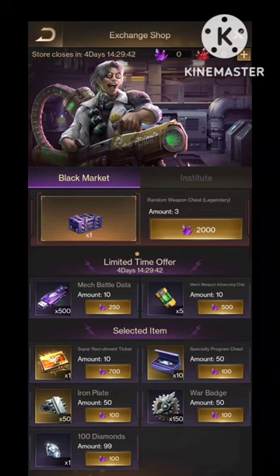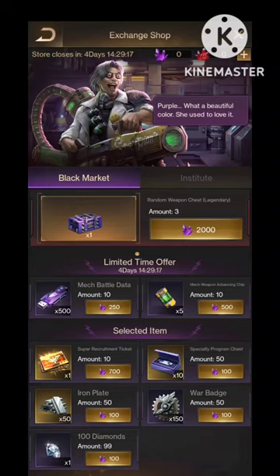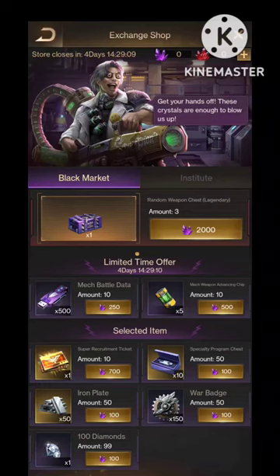I will focus more on the iron plates, because iron plates seem to be very useful as well as rare. We will actually get Mac data every six hours for free, so we can hope to get it gradually for free every day. Using that Mac data, we can also buy Mac weapon advancing chips. There are also a lot of sources for specialty chests, and many events are giving super recruit tickets.